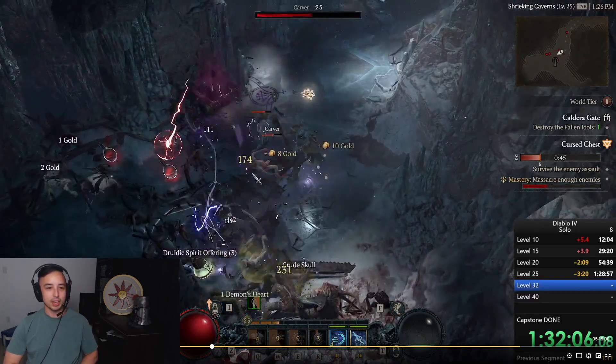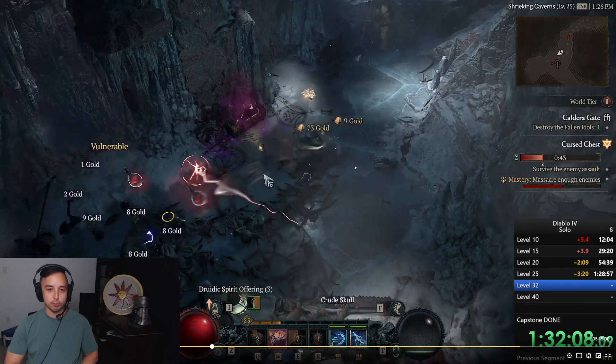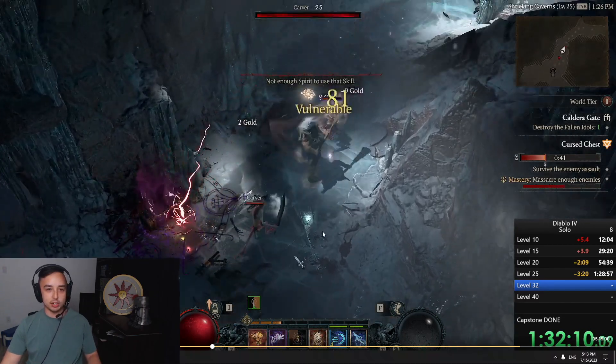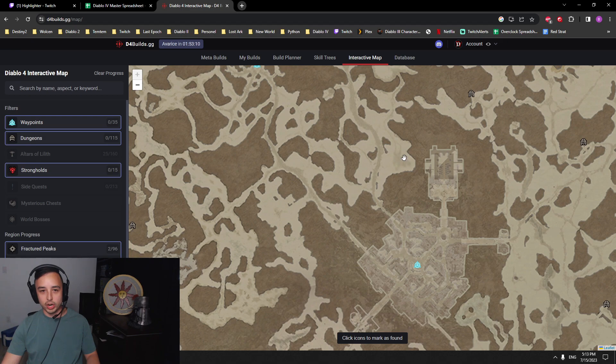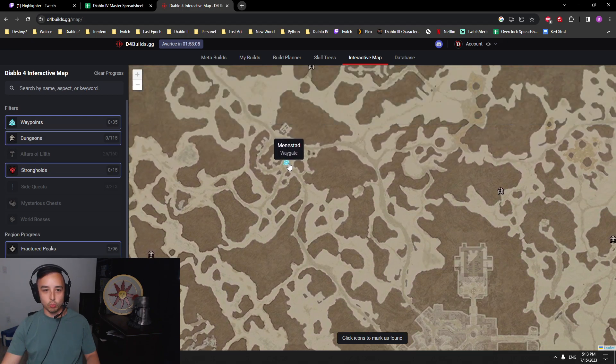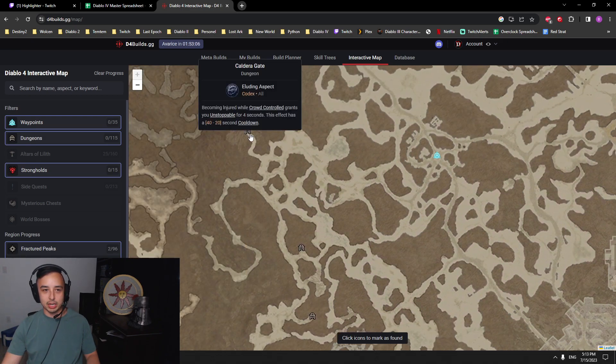It's all about Caldera Gate. Caldera Gate is a dungeon in Fractured Peaks. It's located — let me show you on the map here. If this is Kyovashad, you spawn here at level 1, you go to the small event that is going to spawn right here, and then you go grab the Waypoint here, and Caldera Gate is just to the left.